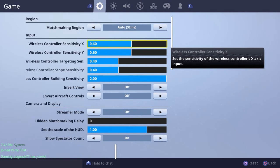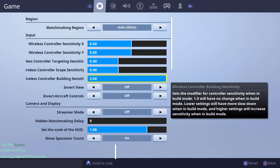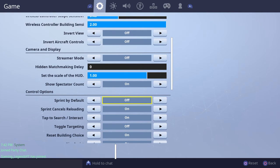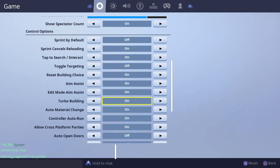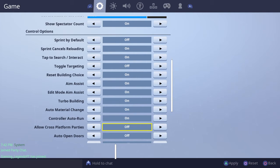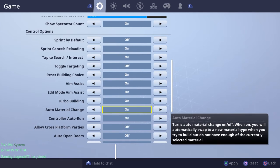You always want your building sensitivity on two because that's like a multiplier and it makes you build a lot faster. Also, you want to have turbo building on, edit mode aim assist — so when you're editing something it helps you edit — and also auto material change if you don't already have that on, which is really useful.